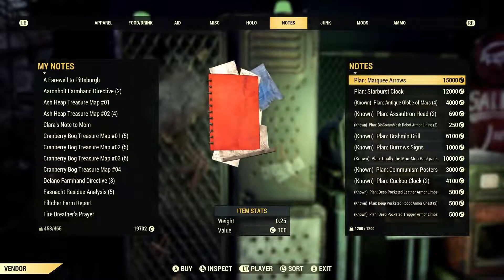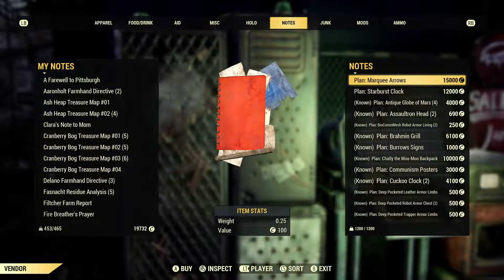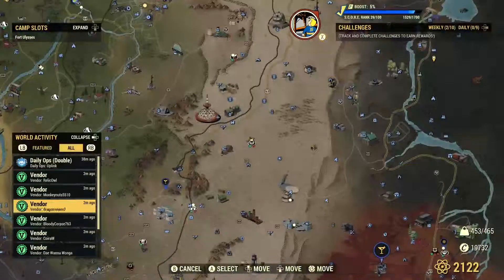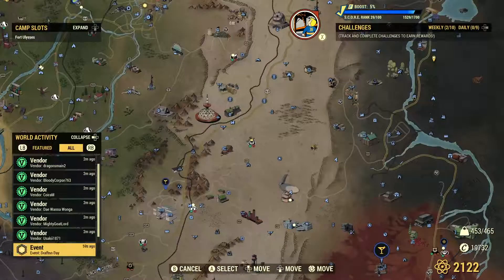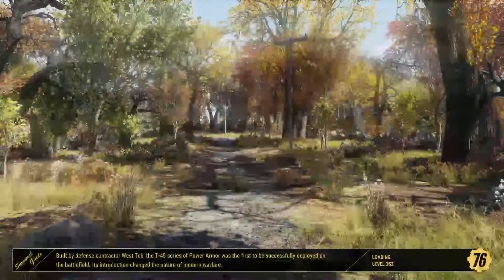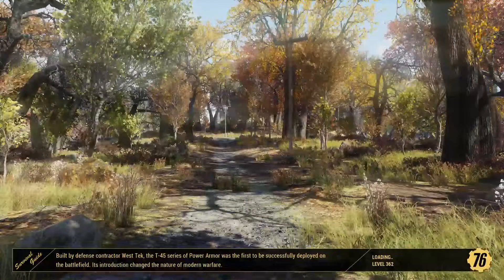What the hell is this? It's a workshop item — look at the images. Oh I see, I'm good on the marquee arrows. Let's move on. So that was that guy. 13 apparel — why the hell not, let's do it.